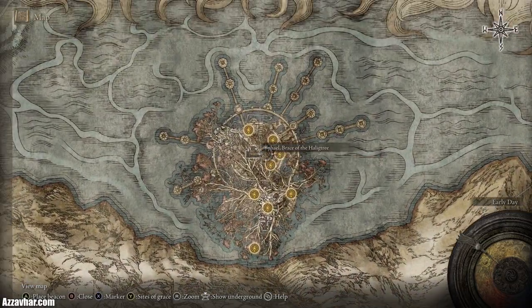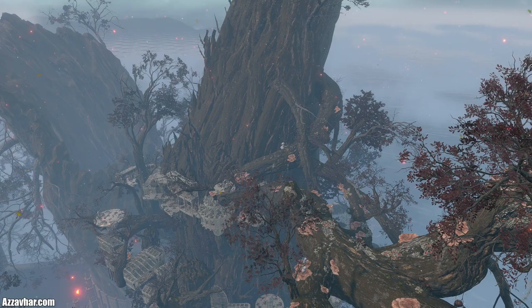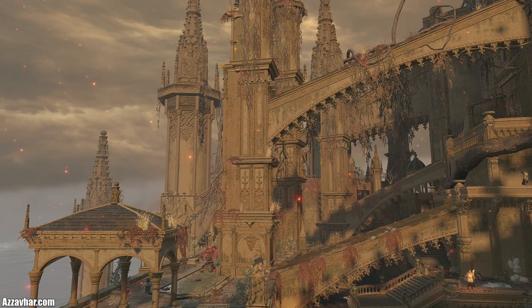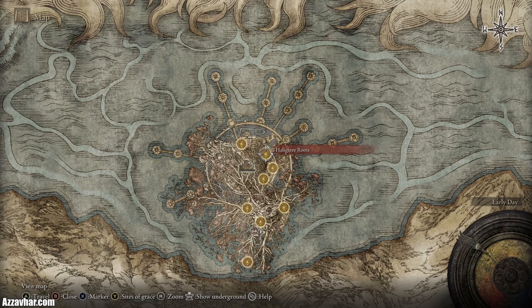This area is completely optional but really cool with an awesome boss at the end. The area boss of the Haligtree is Malenia, who in my opinion is probably the hardest boss in the entire game — definitely a very spicy meatball. Although she's an optional demigod, I would highly recommend having a go at the fight.